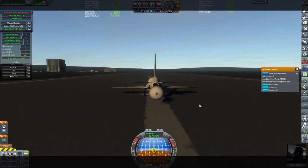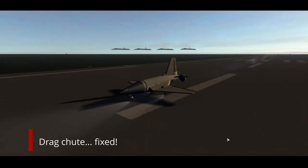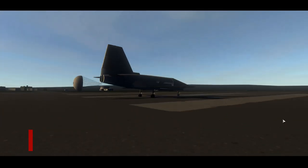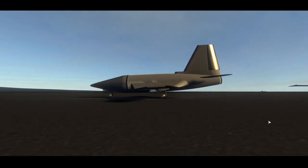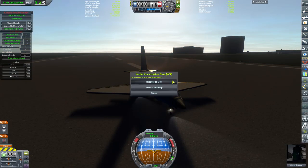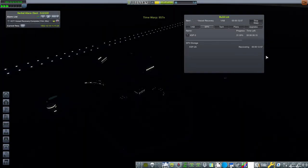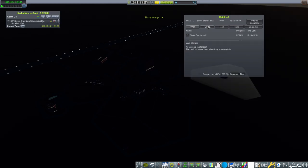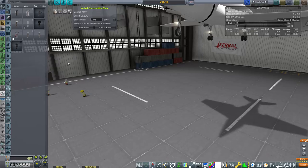Finally we've got a working drag chute, which was good because we came in kind of hot — you can see we bounced off the runway a bit. I'm typically trying to touch down at about 110 meters per second, but this time we were coming in at around 130 to 136. Had we not had the drag chute running, I think we actually would have hit the runway overrun, but the drag chute worked and we came to a full stop well before the end of the runway.